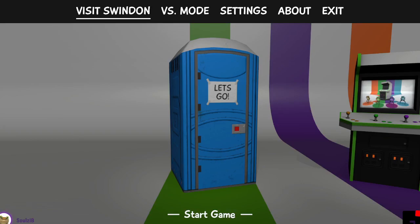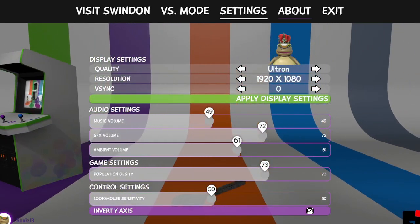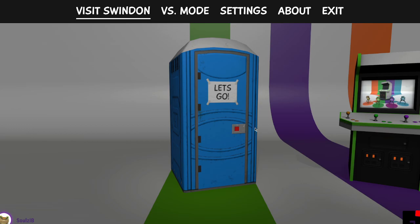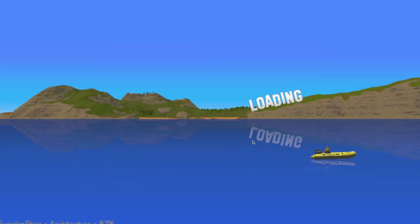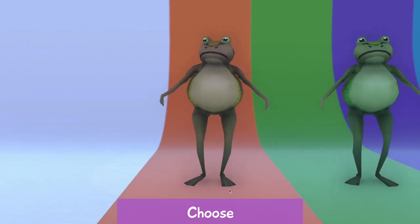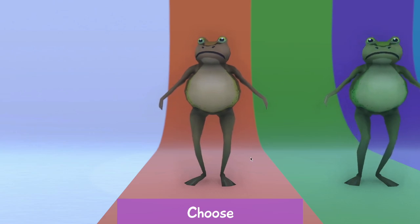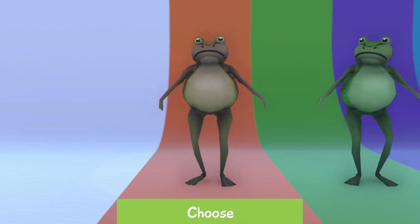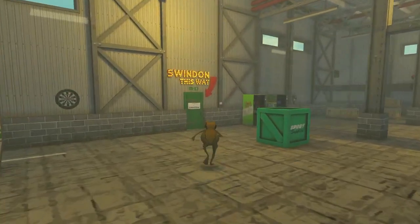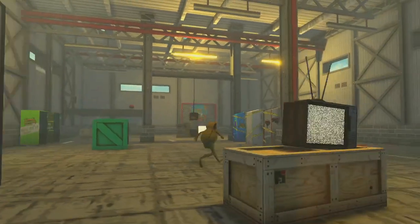So recently there's been an update for Version 2 of Amazing Frog called the Coronation Update. Version 2 is way different than the original Amazing Frog from 2014. The original from 2014 doesn't get any updates anymore, but Version 2 does, and it has way better graphics than before.